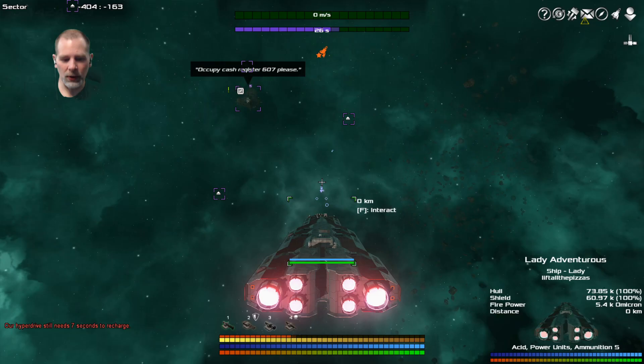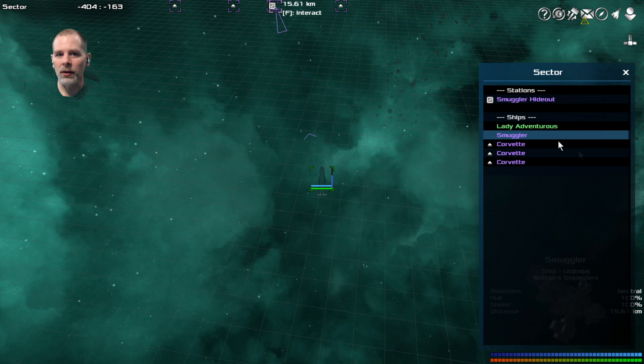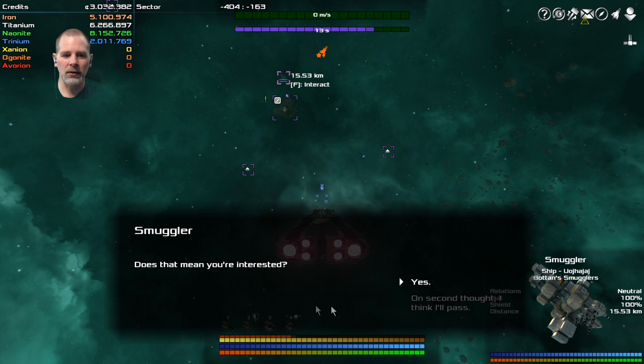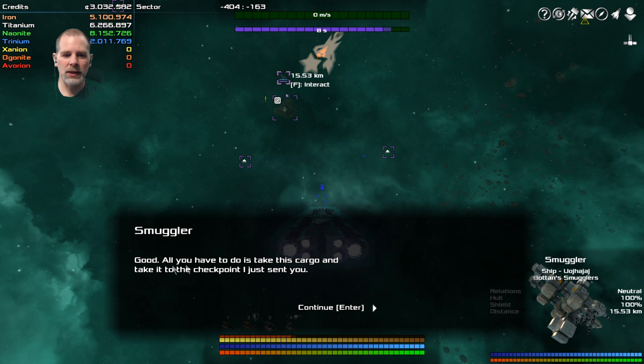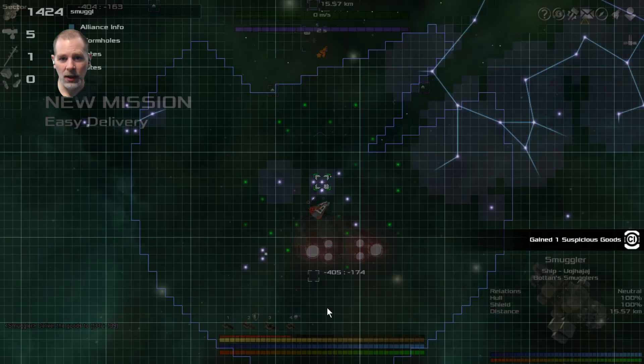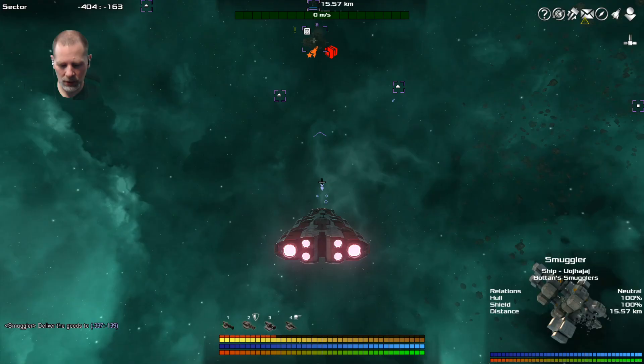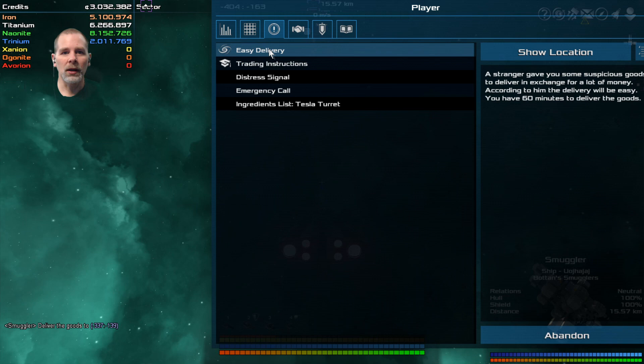We need to go to the smuggler. Let's see if we can talk to them. Greetings. They're interested, yes. They say: take this cargo and take it to the checkpoint I just sent you. Easy as pie. We have suspicious goods. So we're going to go find where the checkpoint is. Let's go into our missions - easy delivery. There we go.